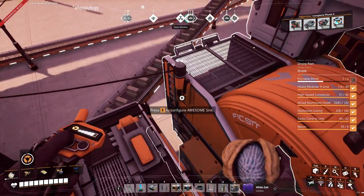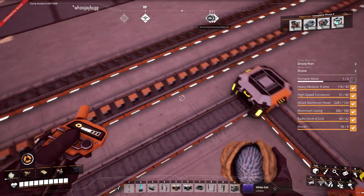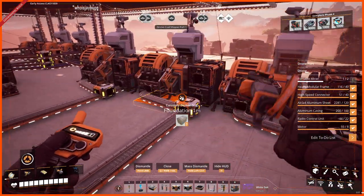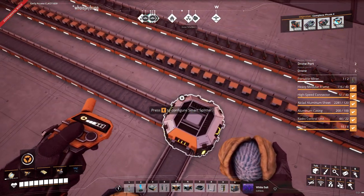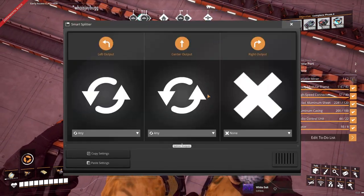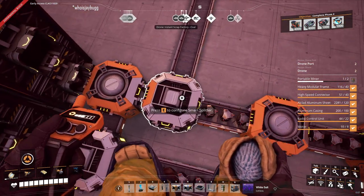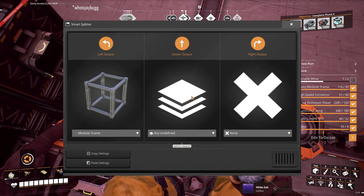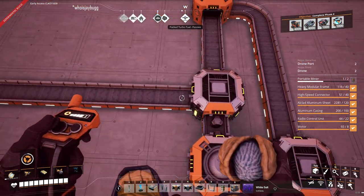Now the hard part about this is knowing what's what. Obviously this one we want to send encased beams, so that's easy. And let's see — that's whatever's left, so this one should be something interesting: modular frames. So why is this stuck? That's the question.